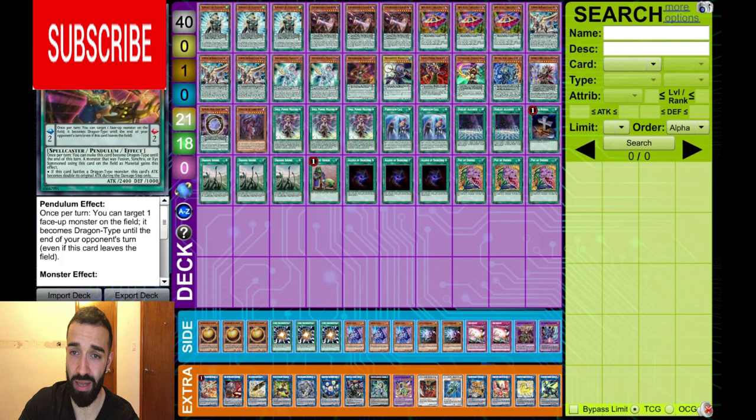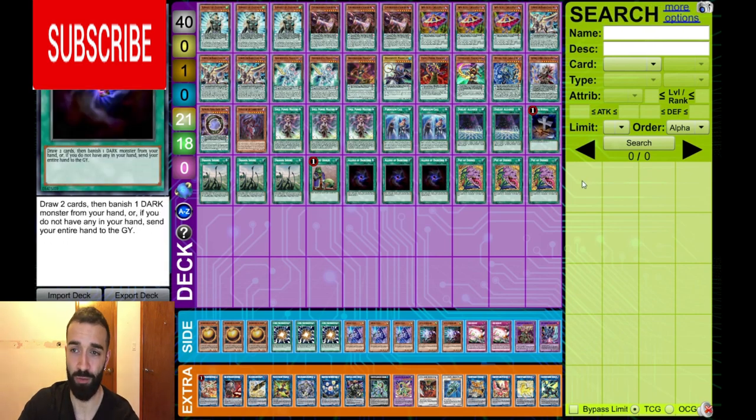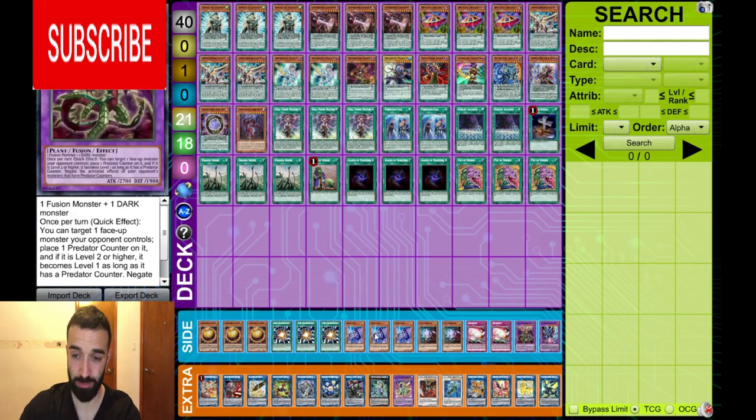This deck is just amazing — so clean and fresh. Seven draw cards. Desiree is going to banish anything — who gives a shit? I've said this multiple times before.